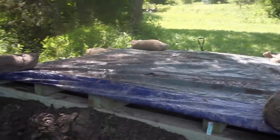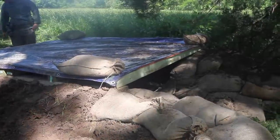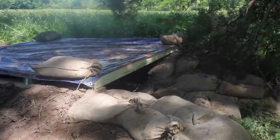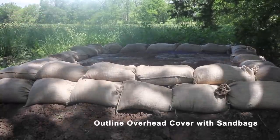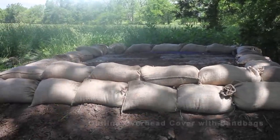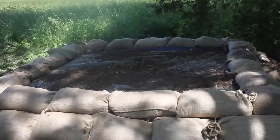On average, 18 inches of dirt is approximately four layers of sandbags or dirt the length of an extended entrenching tool. Keep in mind that the dirt fill must cover an area that extends to the sandbags used for both the front and rear retaining walls.